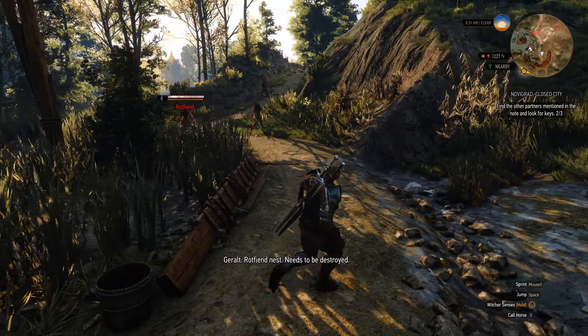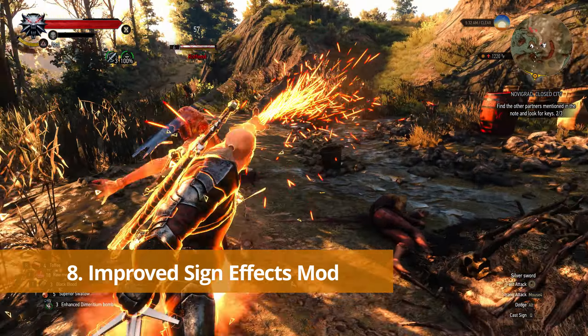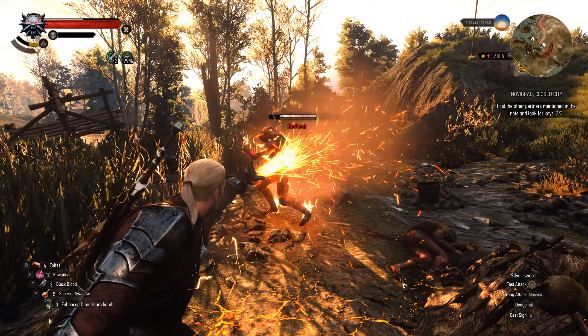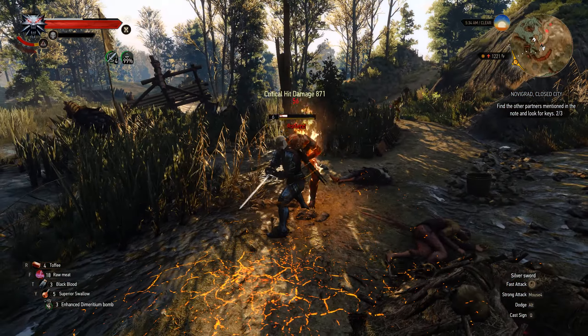The next mod is a pretty minor one, and that's the Improved Sign Effects mod. All it does is increase the brightness and intensity of the signs like Aard and Igni. It's not a huge difference, but I think it looks pretty cool and makes the signs look a lot more powerful and intense.